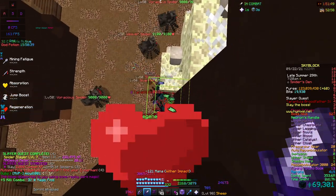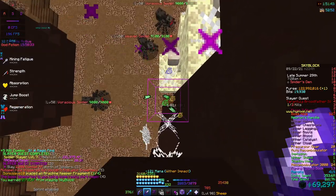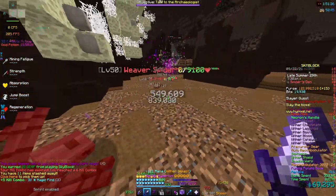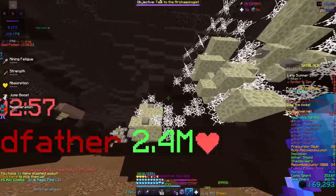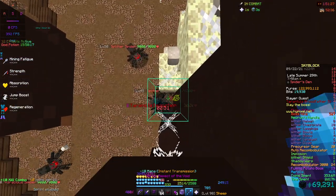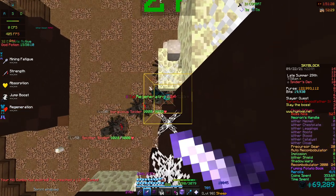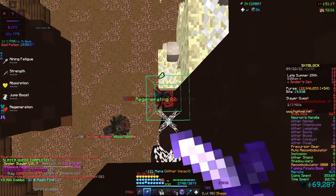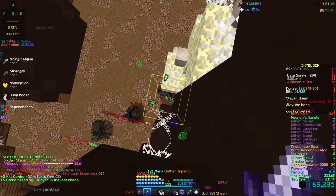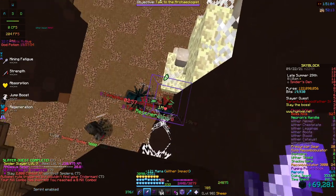You get a bunch of XP and you're able to loop it and level up your RNG meter and get a bunch of combat XP. When it dies, you just go and spawn it again — go back up here, get it down low, wait for it to say regenerating, and once it does, you kill it. One, two, three — the new one spawns along with the old one, you kill it, get XP, and just do this over and over.